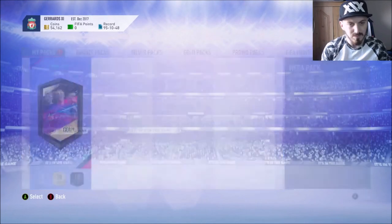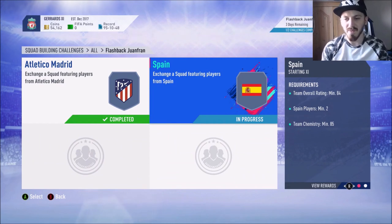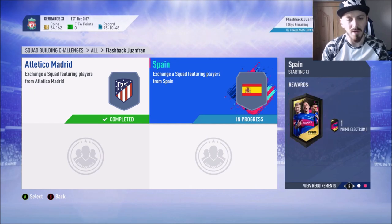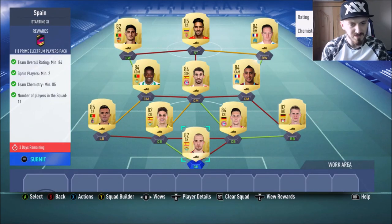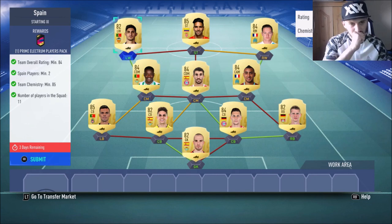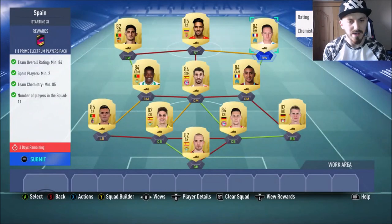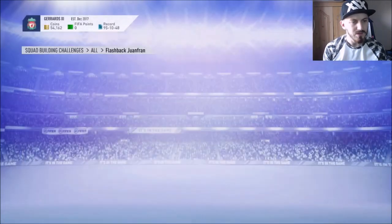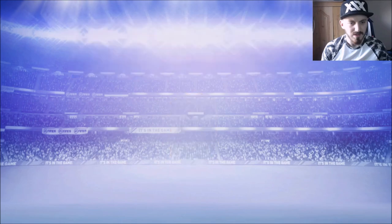Get the Megapack — I don't like that it takes you to the store straight away, but I don't want to open the pack yet. The next one was Spain, so for that you have to do an 84 rated team with two Spanish players minimum, and you only get a Prime Electrum players pack for that. For this one I used Paolo Lopez, Pepe, Marc Bartra, Sule, Bender, Payet, Javi Martinez, William Carvalho, Guedes, Falcao and Tovan. Let's go ahead and submit that — hoping this one walks out as well. Come on Fran — it does! There we go.